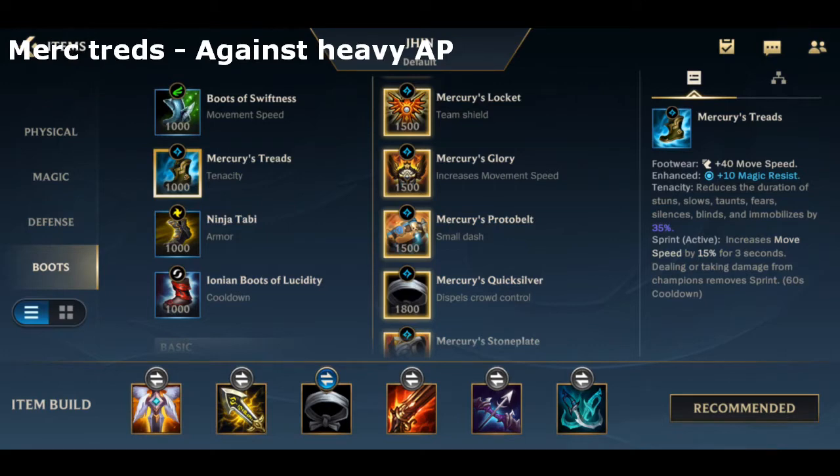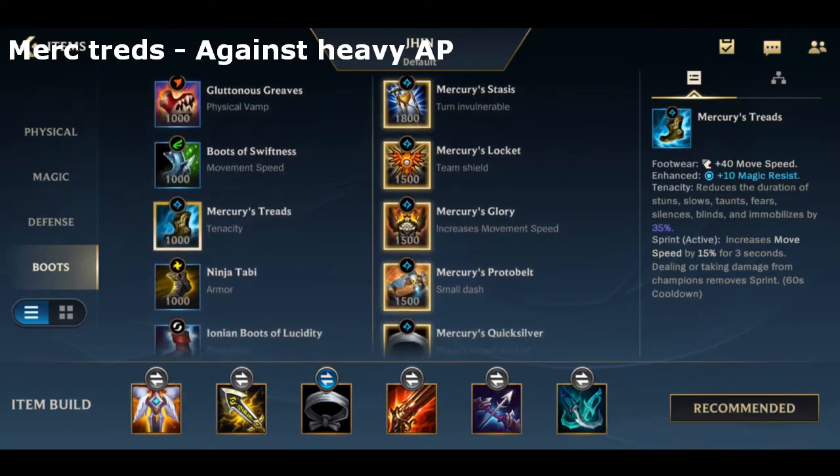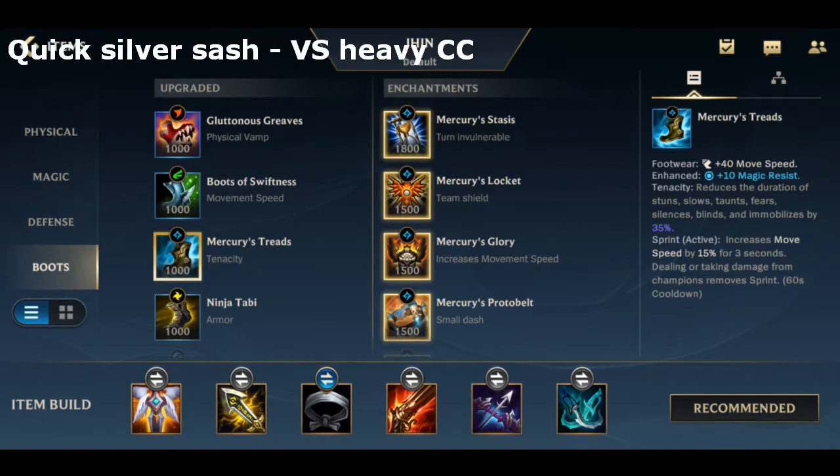If you don't know what AD or AP is or how to itemize properly, you should check out my itemization guide. On top of the boots, you want Zhonya's Hourglass against assassins and team comps that can burst you down quickly. However, if they have more CC, QSS is much better for helping you get away and chasing enemies with the extra movement speed boost.